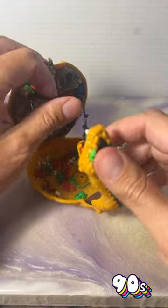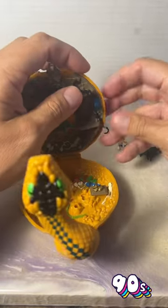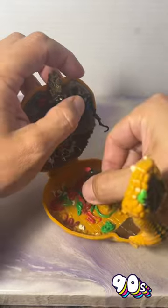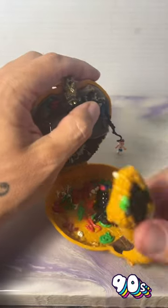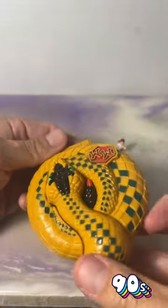And then to close it up, all you do is close the snake's mouth, put the rope bridge away, take the scorpion and put him back. When you close it up, the scorpion's tail becomes the snake's tail. Let me know if this unlocks a memory for you.